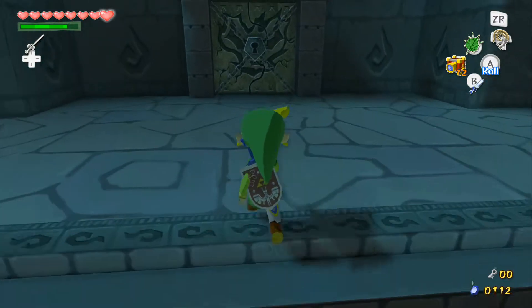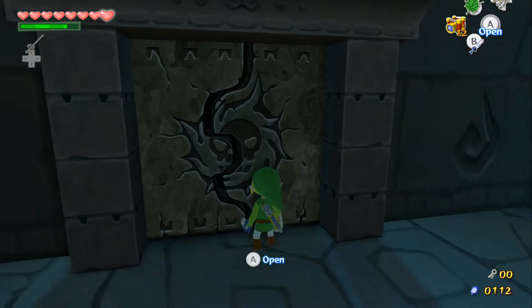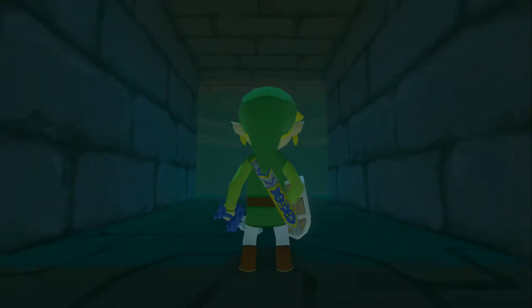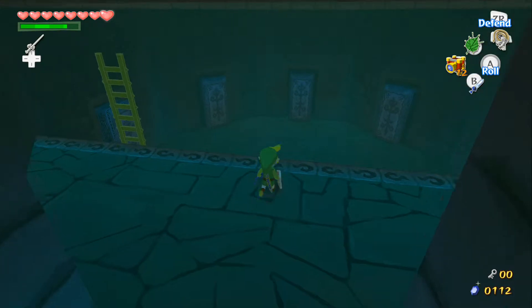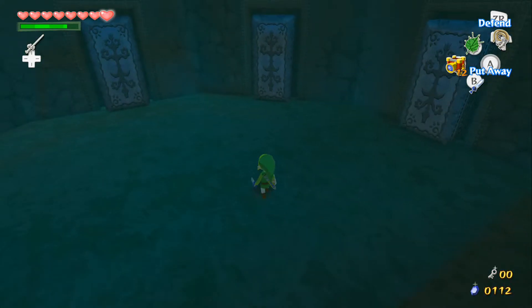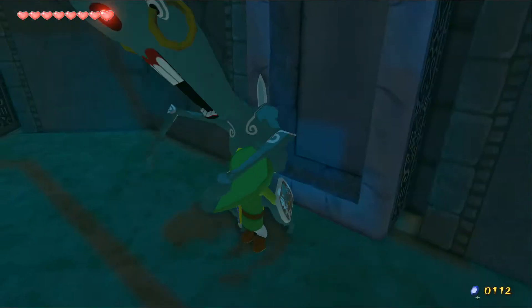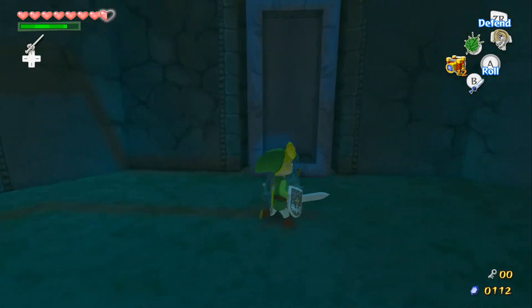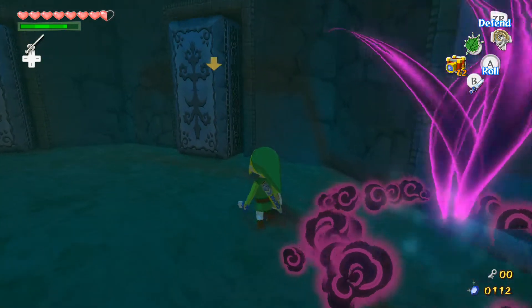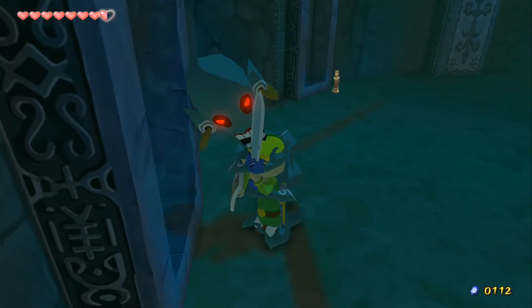We need a key, so we have to go in here. This room right here is introducing one of the scariest enemies in Zelda games — Redeads. Get off! Redeads screech at you and eat your soul. I hate them. There's another one in there — oh god, no no no no.